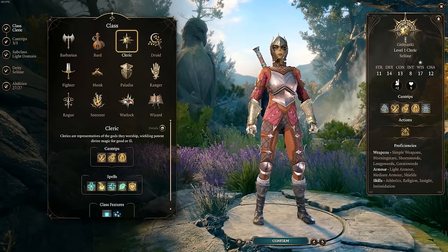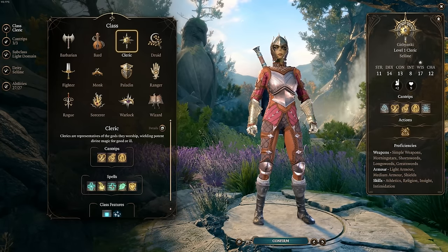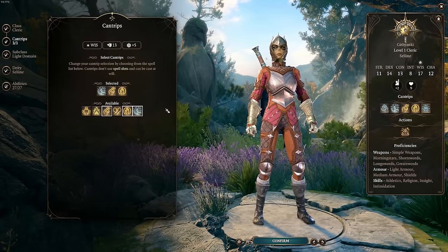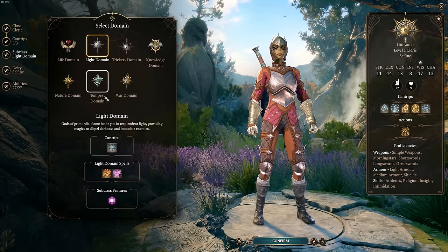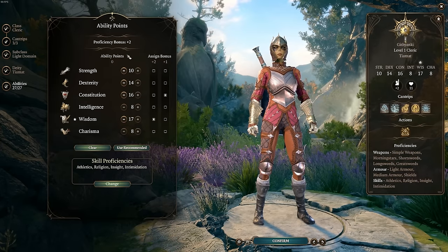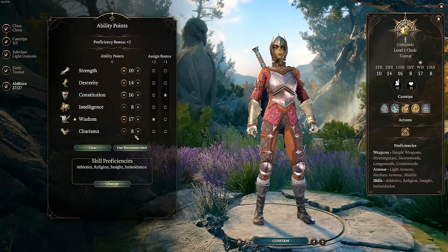As far as leveling our character, it is pretty straightforward, but there are some small things you can do to min-max along the way. We are a level 1 Light Domain Cleric. For cantrips, I would probably recommend you start with Produce Flame, Guidance, and Blade Ward. We are going to get the Light cantrip for free, and that is actually an important part of our character build. For our stats, I would do something like this: 10 Strength, 14 Dexterity, 16 Constitution, 8 Intelligence, 17 Wisdom — which is our primary stat — and 8 Charisma.